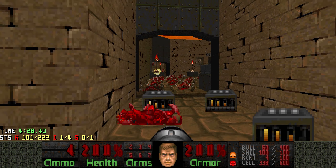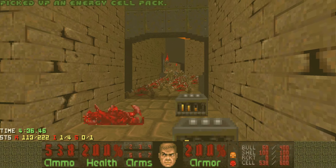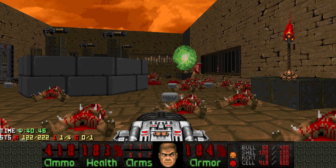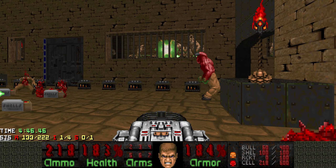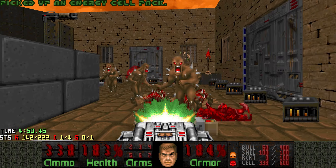Let's kill some of these imps. And here's where the real slaughter part begins. So let's grab the BFG and start killing stuff. I want most of these hell knights to be gone. You can see there's just a ton of cells everywhere.